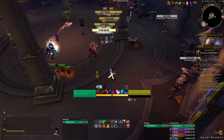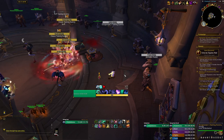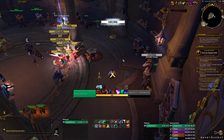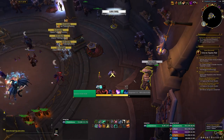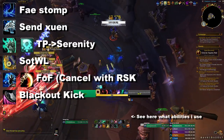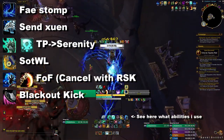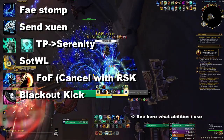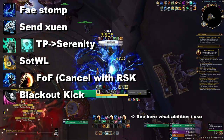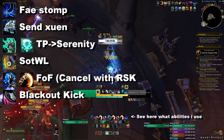The opener and extended single target fight look almost exactly the same except you will only use Rising Sun Kick — never Spinning Crane Kick, even if you get a proc. You start the same way: Feyline Stomp, then send Xuen, Tiger Palm, and immediately press Serenity. If you don't have anything to press you can reapply Feyline Stomp, but you always want to cancel your Fist of Fury — don't just stand there channeling Fist of Fury forever, that's very bad.